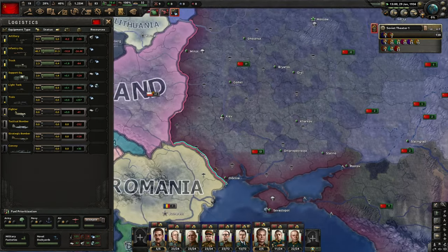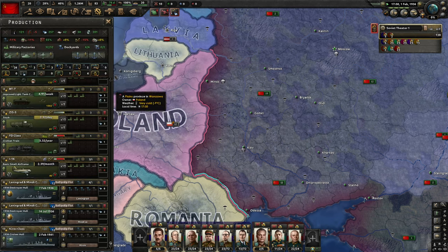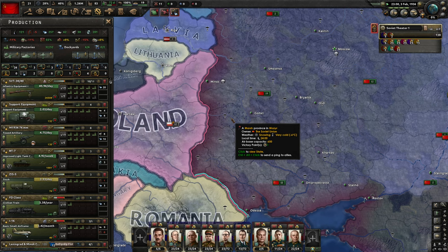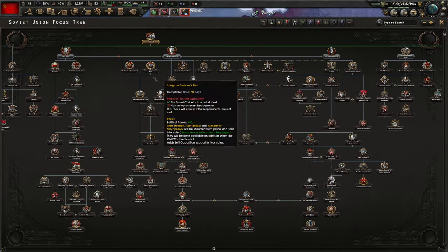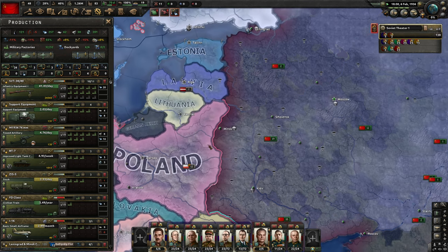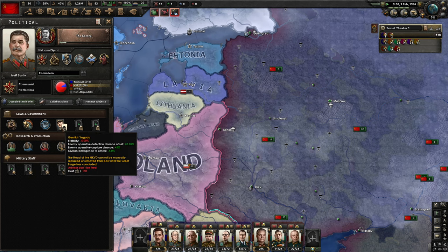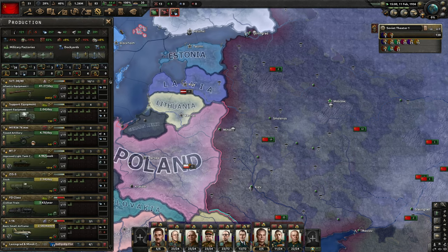We'll need to increase the production of rifles first of all, and we'll need to build a lot of military factories. First things first — I decided for the center path, leading with Stalin. We're going to open a problematic issue soon: the purge. Having Yagoda in here is going to be a big pain, but now we wait for the issue to start.